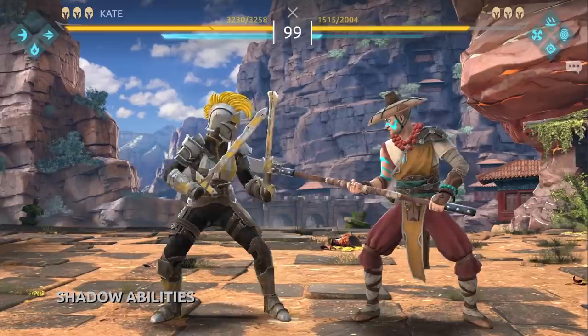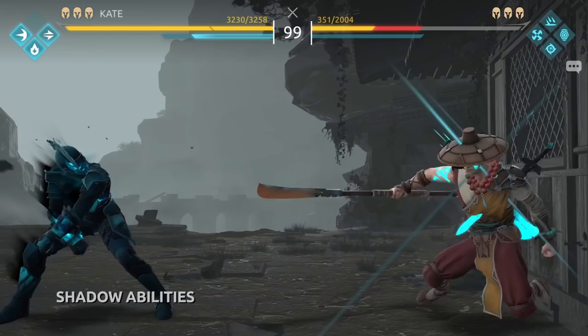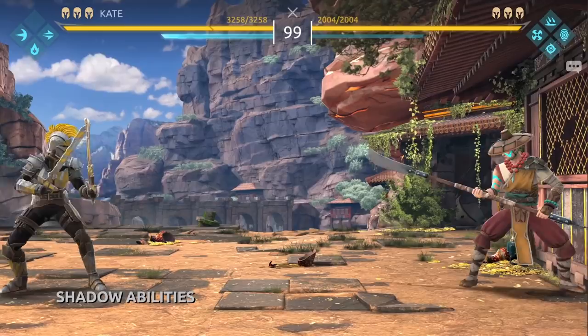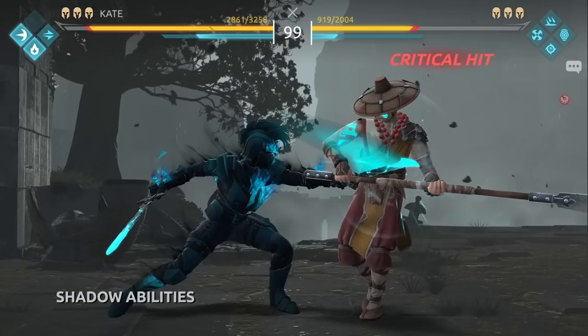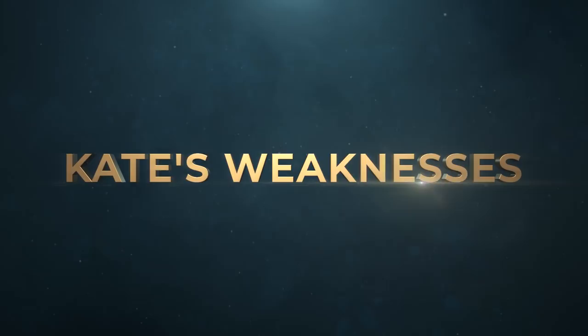Remember that you can enter Shadow form and wait a bit before using Criss Cross, to bait your opponent into jumping. Through her talents, Kate gains access to 2 more Shadow abilities — Ballista, or Suppressing Fire if you pick the Father's Pistol talent, and Legionary Jump — they're great additions to Criss Cross, allowing you to execute deadly Shadow ability combos.